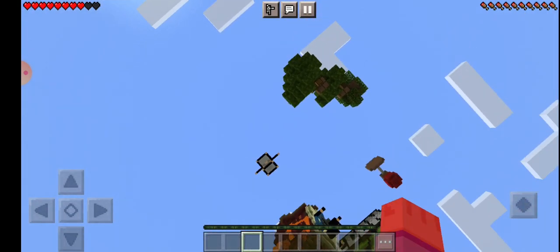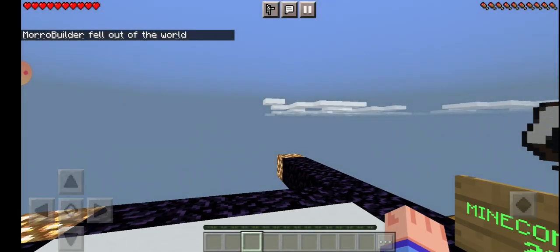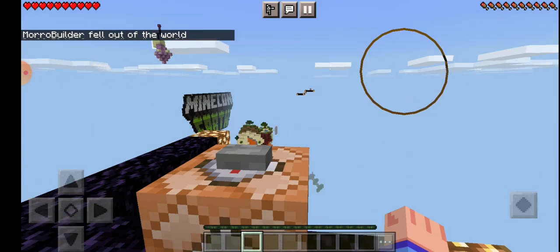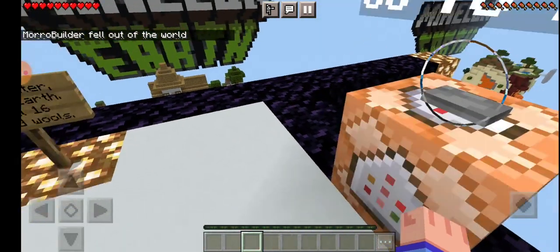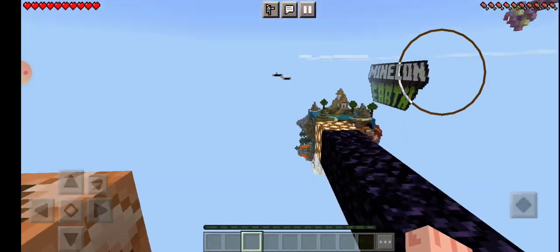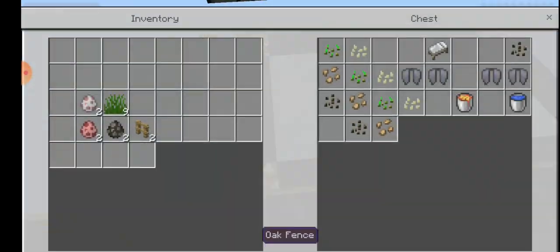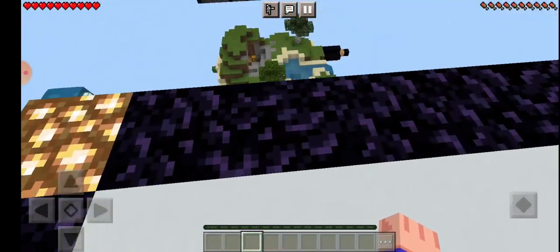We can see that little sky block over there, and this button goes straight over to it. Now I'm way over there — and that's where I just was. It looks like this chest also has an ultra.